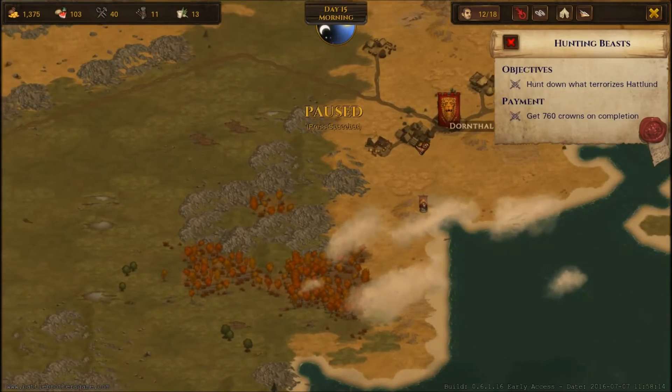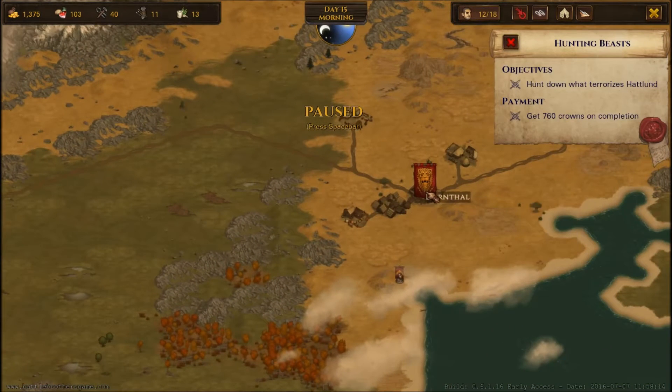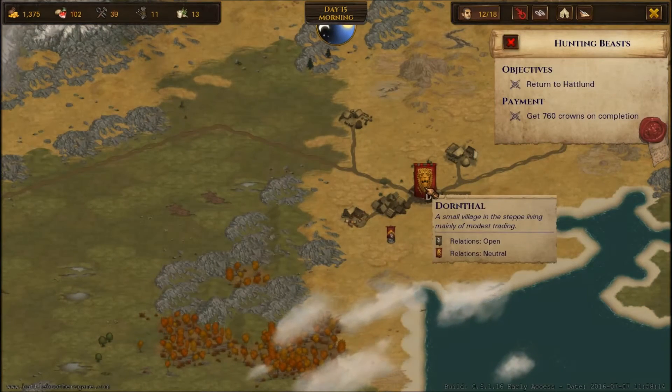We need to return to Hatland, which is way, way off. We'll probably stop off at Dornthal since we're right here and sell those pelts. The employer, Baldwin the Steward, might not believe what happened here without evidence — you order the men to begin taking pelts and trophies to show off your victory. We've got plenty of pelts, so that should be fine.